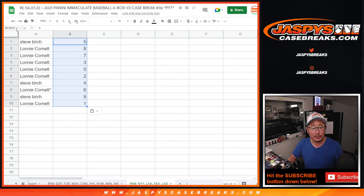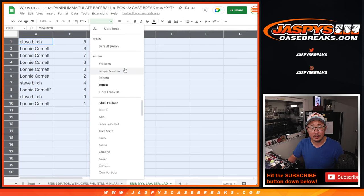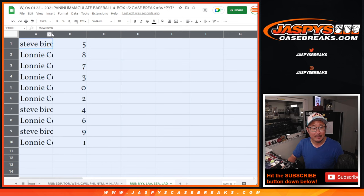Number 0 gets any and all redemptions, including 1-of-1 redemptions. But Lonnie has both 0 and 1, so your bases are covered there, Lonnie, in that scenario.